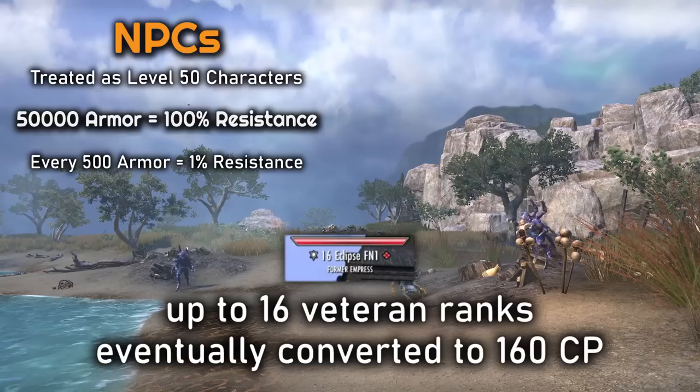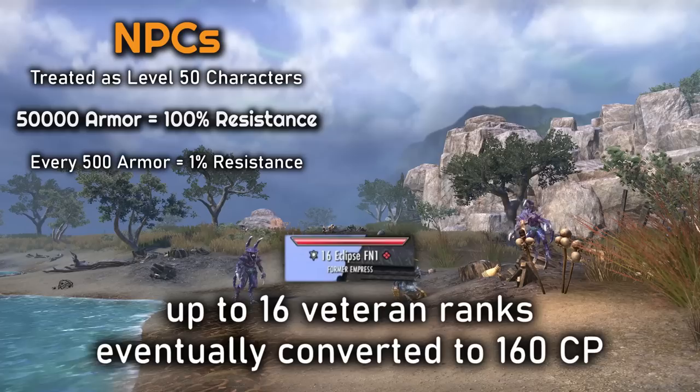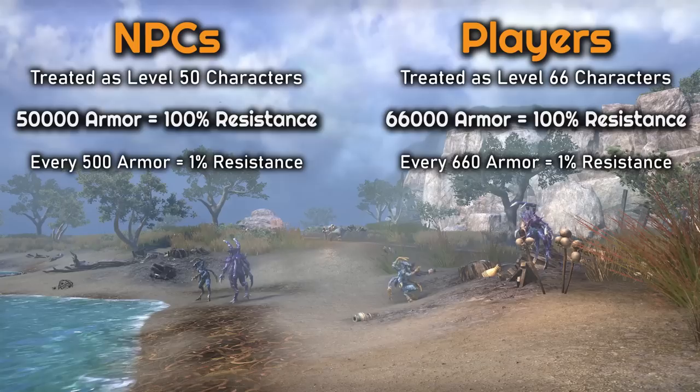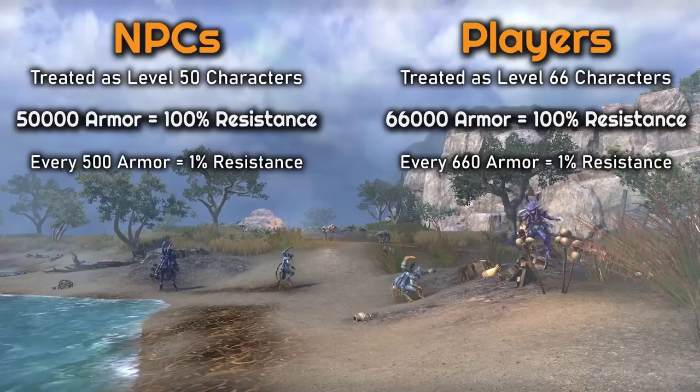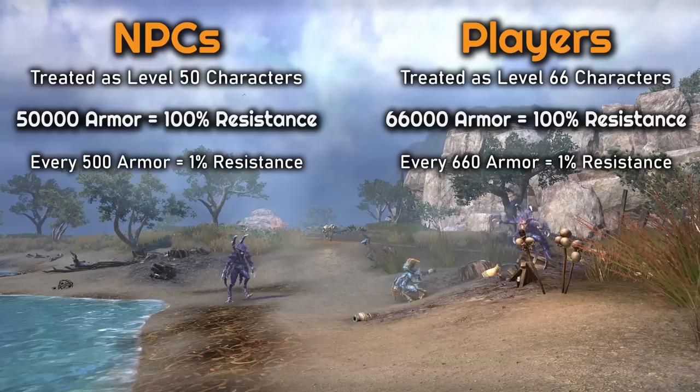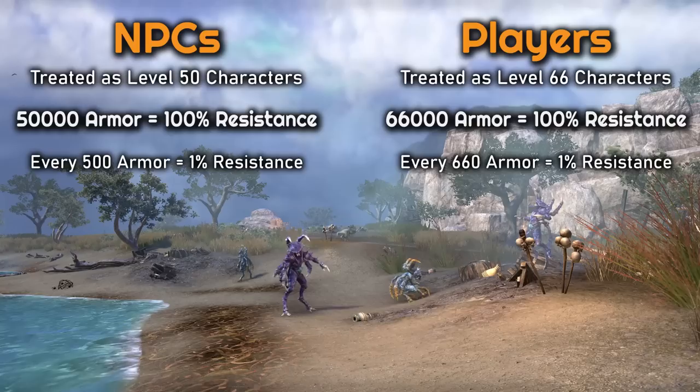Players are calculated a little bit differently. Once upon a time, after you hit level 50, there was a veteran rank system that allowed you to level up an additional 16 levels. This system was removed and now the milestone of 160 champion points remains in its place. But under the hood, players are still treated as level 66 characters instead of level 50. So theoretically at 66,000 armor, players would be able to resist 100% of damage done against them — meaning for every 660 armor you add, you resist 1% more incoming damage. A typical armor bonus on a piece of gear adds about 2.25% resistance.